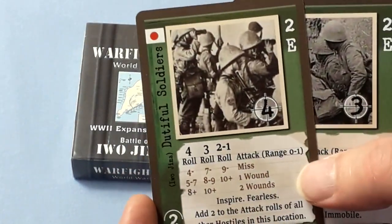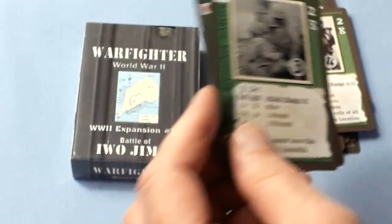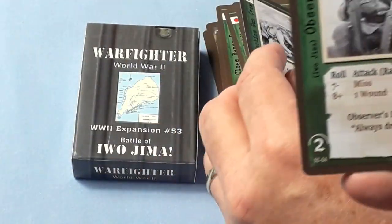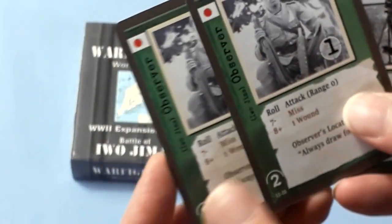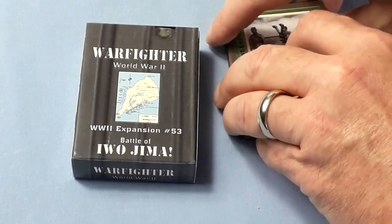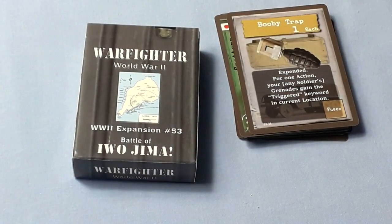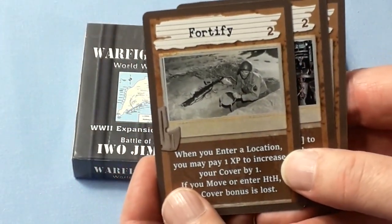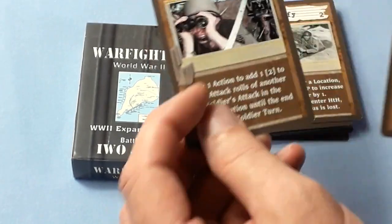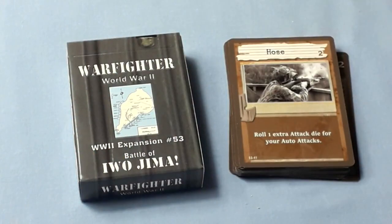Japanese hostile cards include: Commanders, Dutiful Soldiers — and they're entrenched — a couple of those, a huge squad, Machine Gun Crew, Observer, a couple of those, and some Spotters. There's also an equipment card — Booby Trap — and some skill cards, including Fortify. I'm pretty sure you can add these to your skills deck and just use your whole deck of skills, or keep these completely separate and play them as-is.